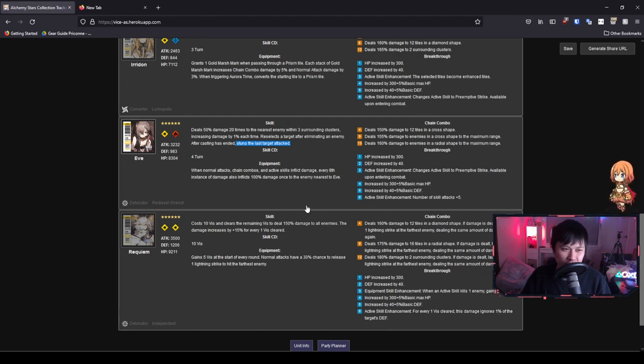I think the worst part of her entire kit is that her skill CD is four turns. It's not a really impressive attack — 50% damage 20 times is maybe around 1k damage plus an increase. For a four turn skill CD, that just feels a bit too long to be really impactful, and that's kind of how I felt in her trial.